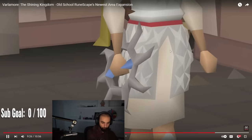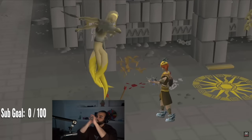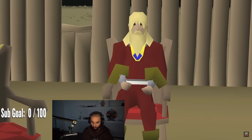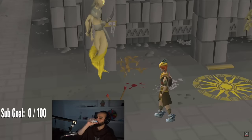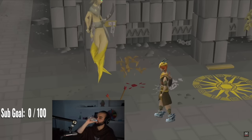Sunfire splinters are also used to charge other rewards, such as the Tenal Sticks of Ralos, a one-handed thrown ranged weapon that bounces back to you after you throw it. When charged with Sunfire splinters, this weapon will hit the target twice, rolling accuracy and damage separately. The Tenal Sticks' special attack lowers the target's defense by 10% of its magic level, and when charged, this attack will hit twice as well.